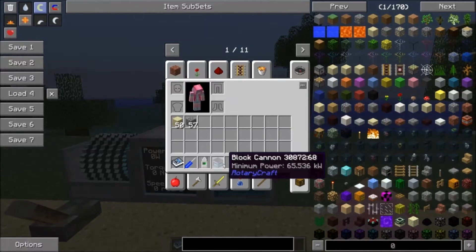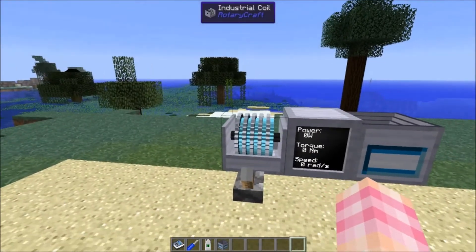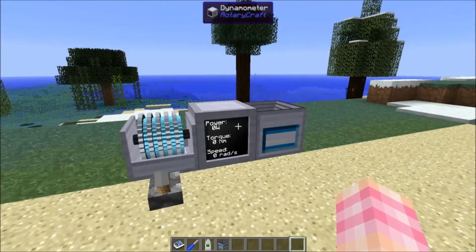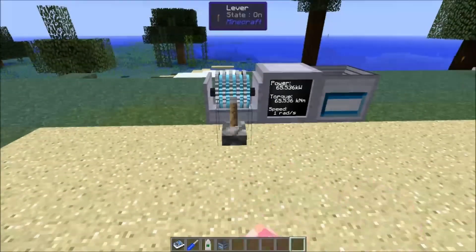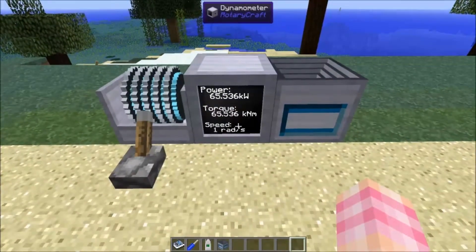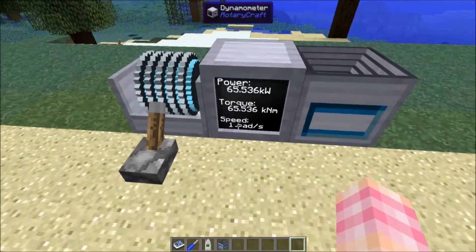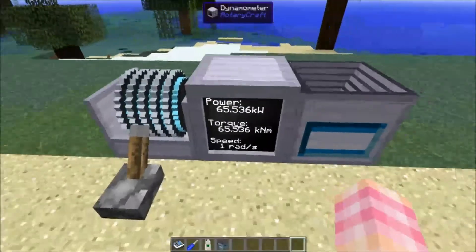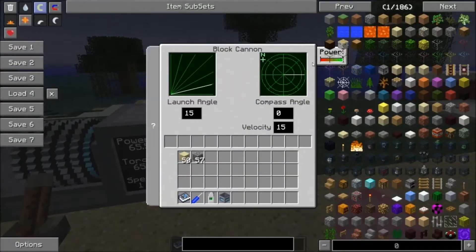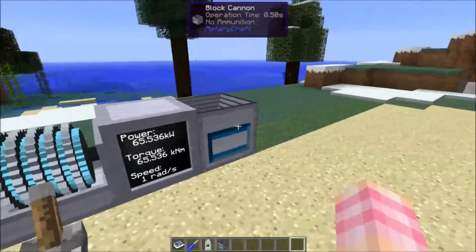The block cannon requires at minimum 65.5 kilowatts, which is the output of a gas engine. It needs quite a bit of torque — don't worry about the speed. What I've set up is basically a gas engine with enough gearboxes to gear it all the way down to 1 radian per second for full torque. With full torque you can see the power meter is just fine.